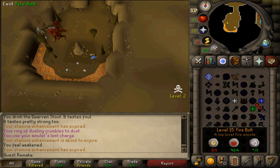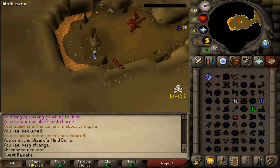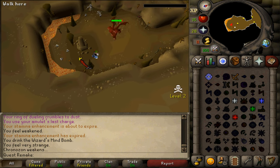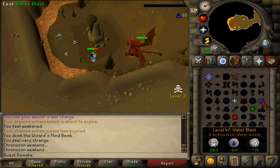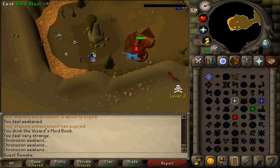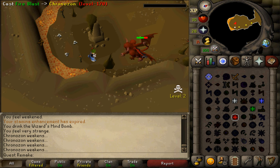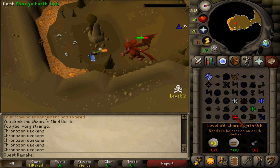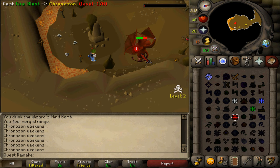Let's use all four of our blast spells on Crozon. You just need to be sure that you deal damage with each of the four blast spells. Once you've done that, you can defeat Crozon in any way you would like. But since he is very weak to magic, doing the rest of the damage with fire blasts is recommended.